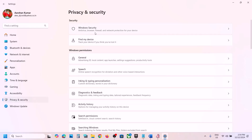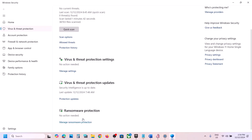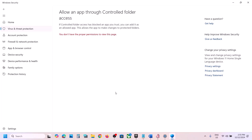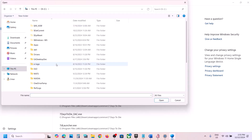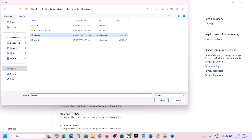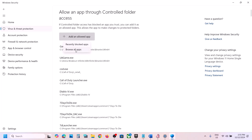Click on Windows Security, then Virus and Threat Protection. Scroll down and click Manage Ransomware Protection, then click Allow an App Through Controlled Folder Access. Click Yes to allow, then click Add an Allowed App, click Browse All Apps, and navigate to the game installation folder to select the exe file.